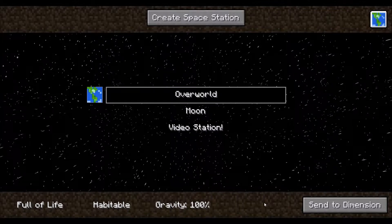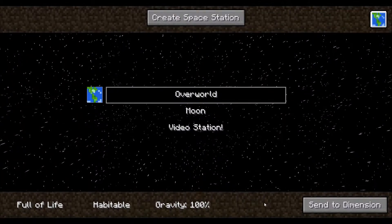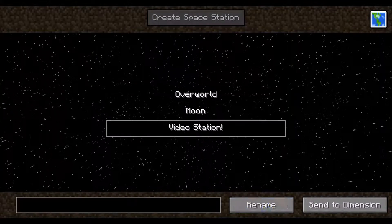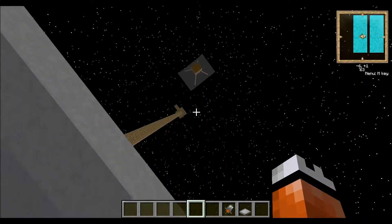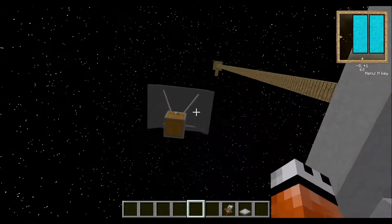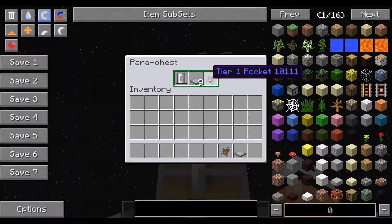And there we go. I didn't have to take off, I didn't have to fuel it — I just jumped in the rocket and I'm on the space station screen. And if I just go here, you can see — just travelled — the chest comes down and there you go.